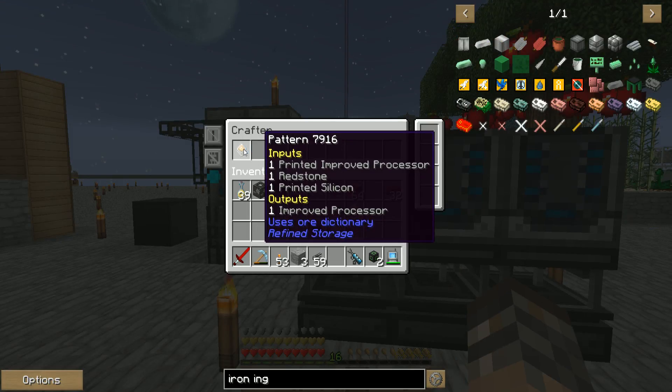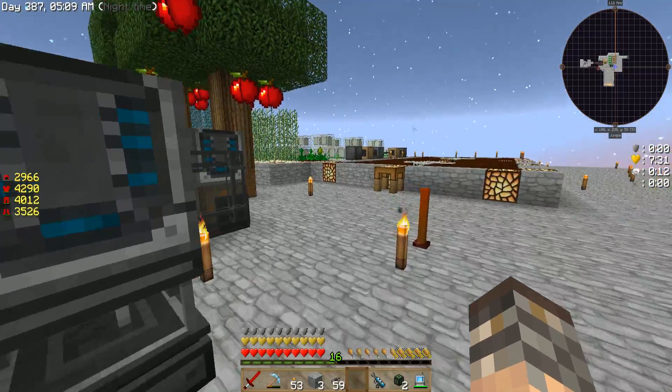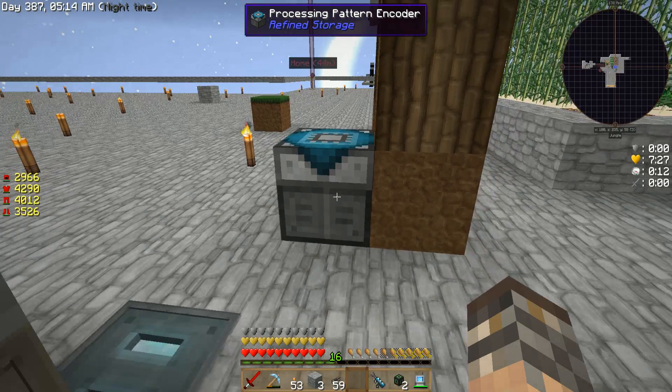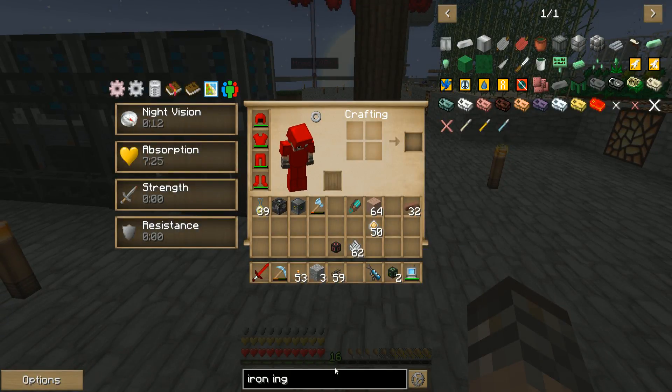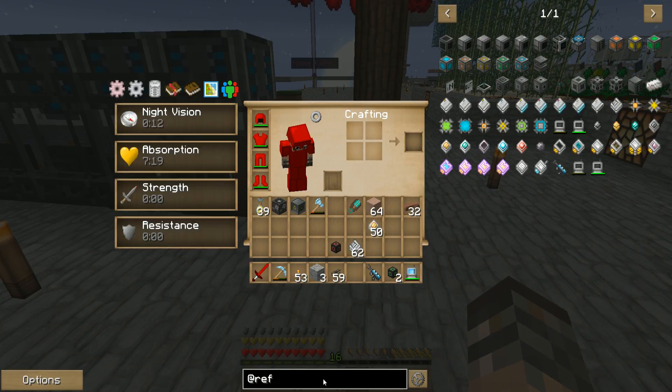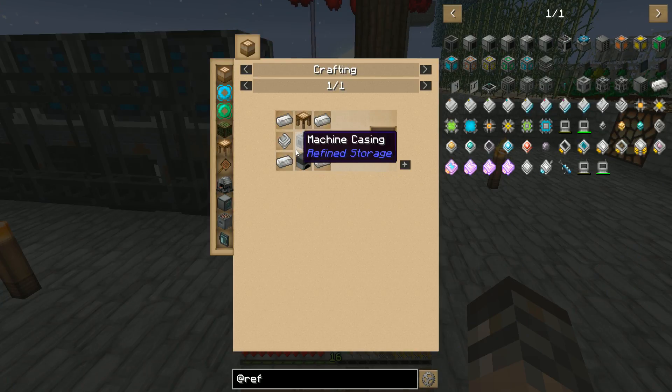There it goes — one just popped up. Let's go see where it's making it. It's making it in my solderer. It put the items it needed right here. I need more printed improved processors clearly. It's doing the output and immediately putting it back to my system. I have a crafting pattern that I made over in my processing pattern encoder. Let's go back into that for a minute. A few more things I want to show you. Processing pattern encoder requires just the basic machine casing, furnace, and so on — very easy to make.